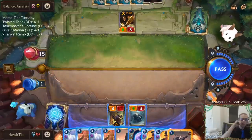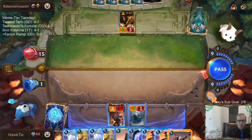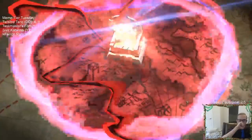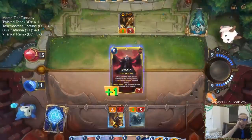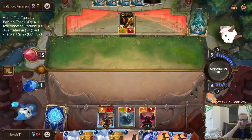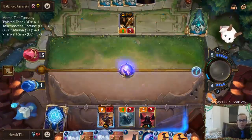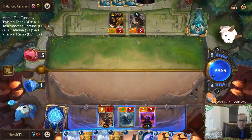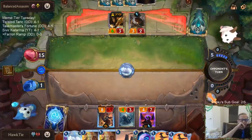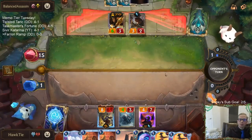What's my best play here? We go Swain plus Tavern Keeper first, or just play Leviathan first. I think I have to put more pressure on — I'm not really attacking for a ton of damage. They could just let that happen and play the 5-2.